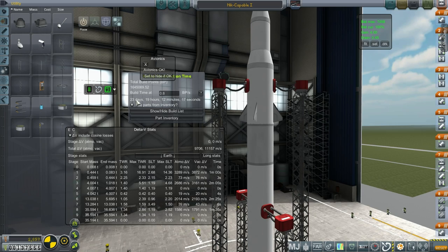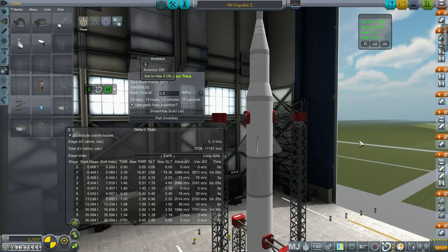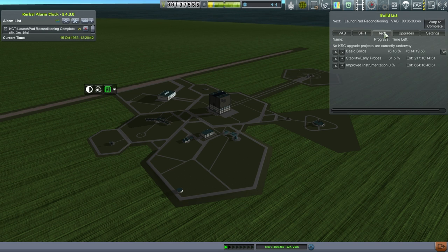Why is it 23 days now? I thought it was like 13 days just a moment ago. Let's go out. I want to actually complete the Nik Capable first — okay, 16 days, well that makes sense, let us try it out. Our technology is: basic solids in 75 days, then stability and early probes in 217, and improved instrumentation. I guess this is the one with the solar panels in about two years. We've got upgrade points.